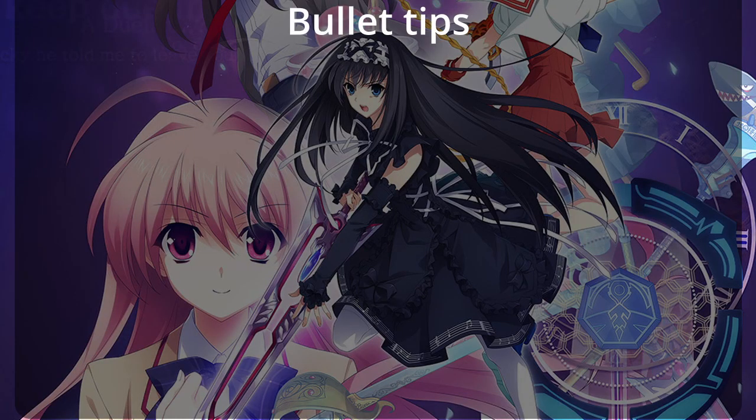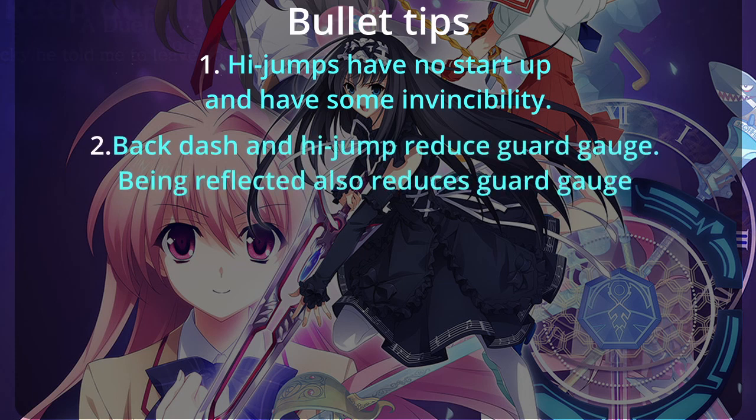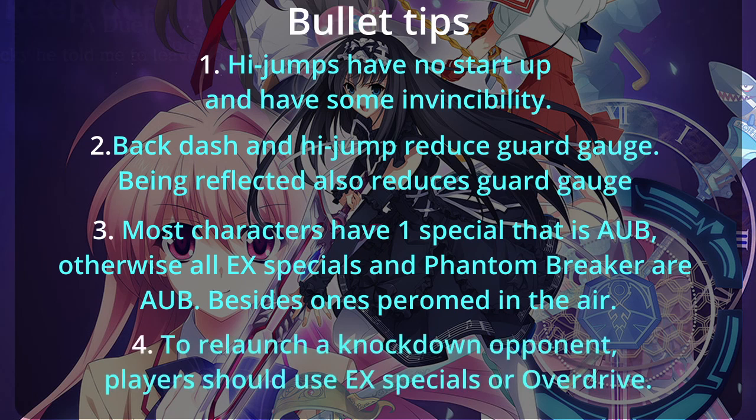Here are some tips that won't get their own video but are still necessary to share. Bullet one: high jumps have no startup and also have some invincibility. Bullet two: backdash and high jump reduce the guard gauge — being reflective also reduces the guard gauge. Bullet three: most characters have one neutral special that is air unblockable; otherwise, all ES and supers are air unblockable besides ones done in the air. Bullet four: to relaunch a knocked-down opponent, players should use a low-hitting counter burst, ES specials, or overdrive.